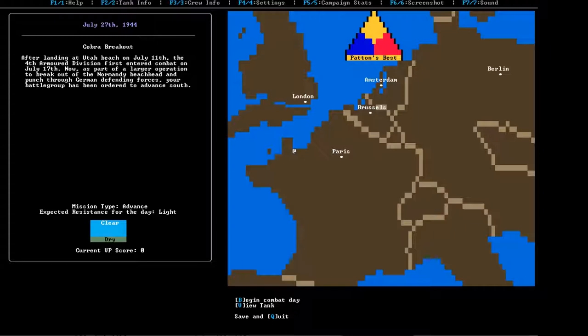Here we go — Cobra Breakout. After landing at Utah Beach on July 11th, the 4th Armored Division first entered combat on July 17th. As part of a larger operation to break out of the Normandy beachhead and punch through German defending forces, your battle group has been ordered to advance south. I believe this is the final version of the game that will ever come out, because whoever created this has moved on and is making Armored Commander 2. For today, our mission type is advance. Expected resistance for the day is light. It is a clear day, which means we have access to air support if we need it. It is dry — it's not raining — so we shouldn't bog down in mud too much.